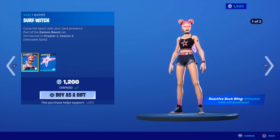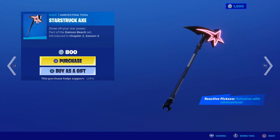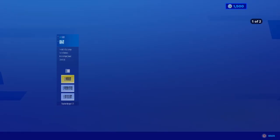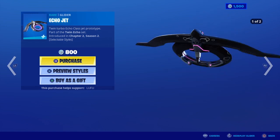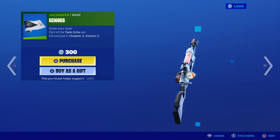Surf has two edit styles — great skin, review video coming for that skin right after this video. The Star Struck Axe, Echo Jet is back — this has two edit styles: dark and light. Also the Echo wrap.